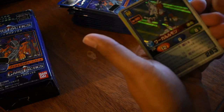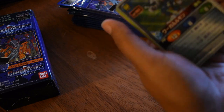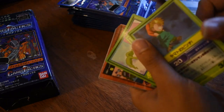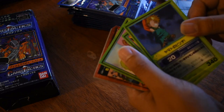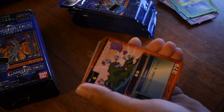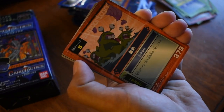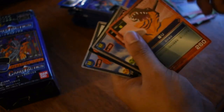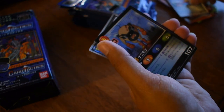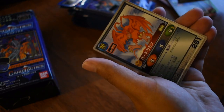Oh, Garurumon! Nice. I've always loved Gabumon and his forms, so this is a cool card for me. Matt being tied up by Digimon. Tai and Greymon, another Tanamon and Mimi, Nummon throwing sludge — it doesn't look very nice at all. Greymon, a drink of some sort. I think that's Bomber Nanimon — I could be wrong. And then Birgimon.